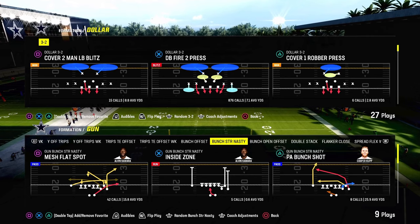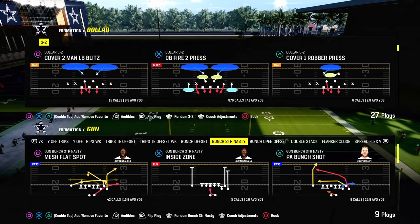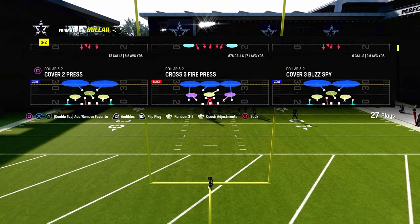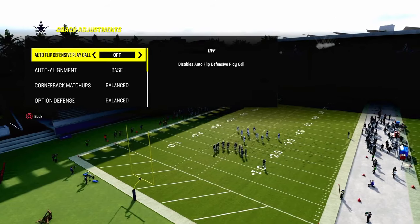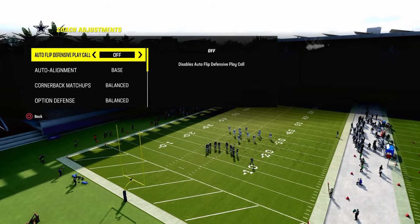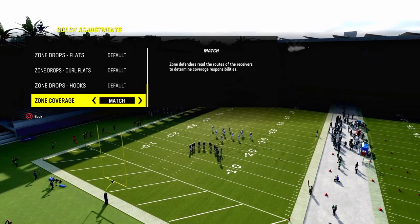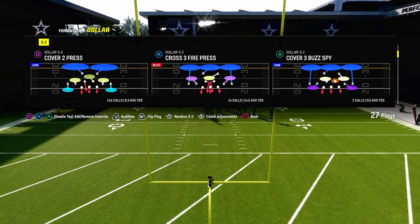That being said, if you want to become a Patreon member, the link's going to be out in the description. Let's talk about bunch strong nasty, or bunch strong in general, and how to counter the formation. A couple things right off the bat: we are going to be rocking our auto flip defensive play call off, and we're going to be auto aligning to base against this formation, and we're going to be in a match coverage type defense.